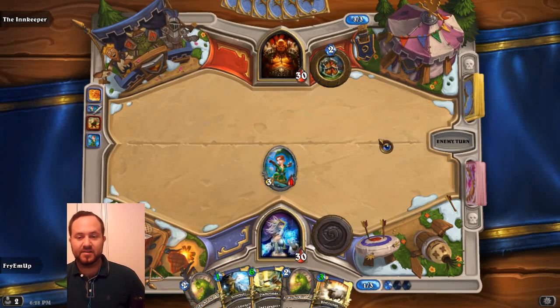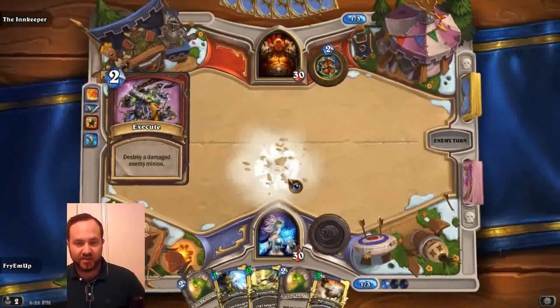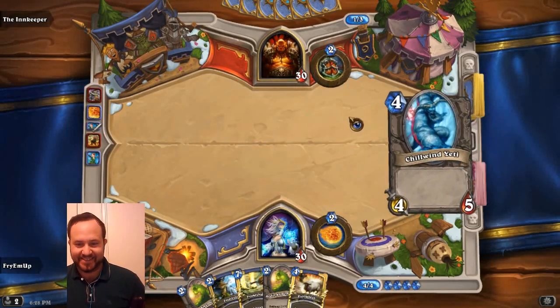We still have one left. We're probably going to want to hold on to our Frostbolt — that's 3 damage to a character and freeze it. It's much better to use this on a minion. So you can just end the turn and he'll make his play. He played Execute — destroy a damaged minion. Doesn't look familiar at all, does it? Yeah, it's exactly like a thing. This is just a nice big beefy card — 4 cost, 4 attack, 5 health.